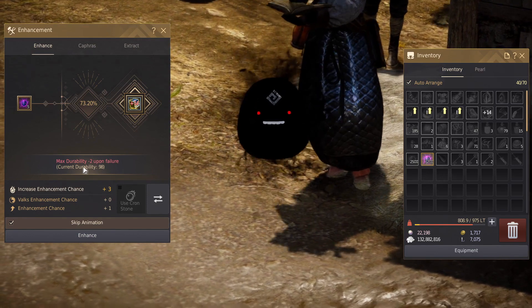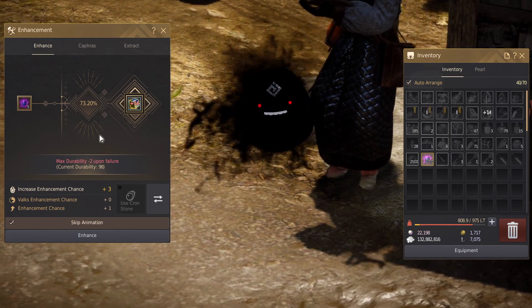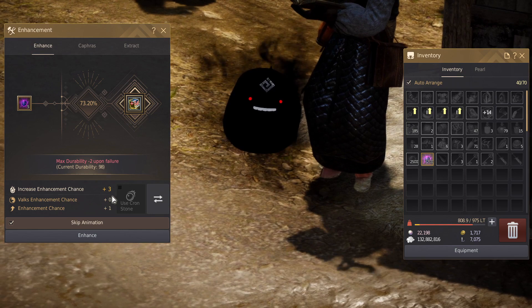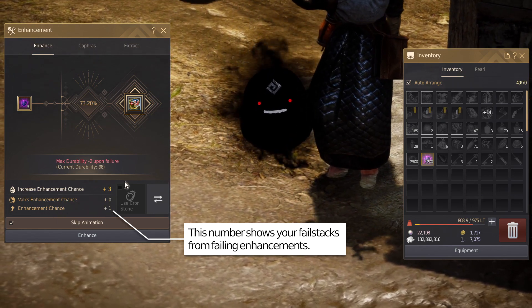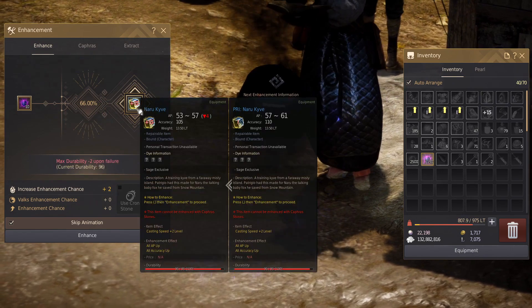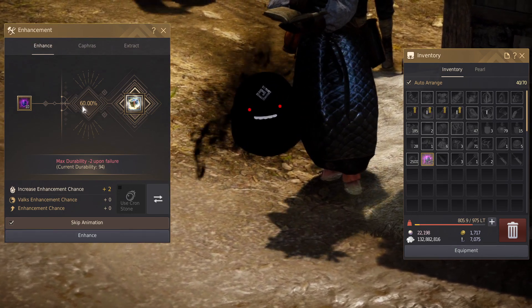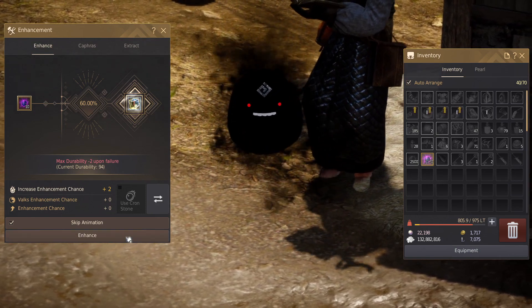So now it failed and you can see it lost 2 durability, but that's really gentle — not a lot of durability loss. The fail stack increased from plus 2 to plus 3. I have a base enhancement chance of plus 2, that's why it's never at zero. The enhancement chance from the fail stack is this number right here. So we can just keep clicking. Now it's at plus 15, it's going to go to PRI. It's not as easy anymore — it's at 60% chance now, it dropped quite a bit, but it's still very high compared to other items. So let's just keep going.